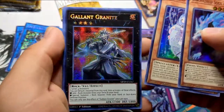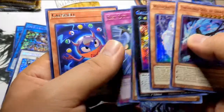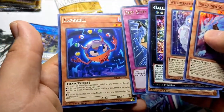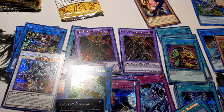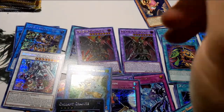A Gallant Granite, another Witchcrafter, another Get Out, a Capshell. That's how you know you've been talking for too long — your mouth is telling you to stop. I'm not going to stop though because we have seven more packs.